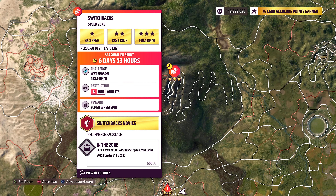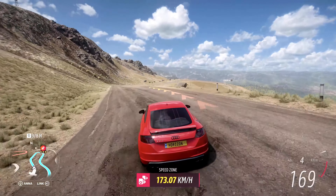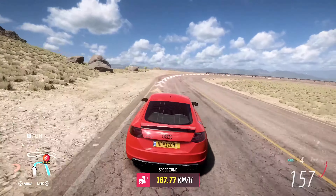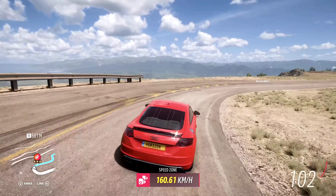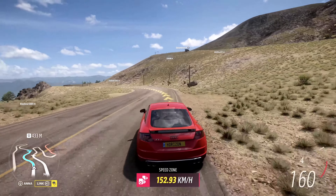Switchbacks speed zone — 152.9 kmph in an 800 OTTT for the same super wheel spin. Already had the 2015 TTS tuned from previous events, so I didn't tune anything else. Not the easiest challenge, but you can cut the last corners a bit to help you keep up the speed. Tunes are shared as always and can be found by my gamertag.